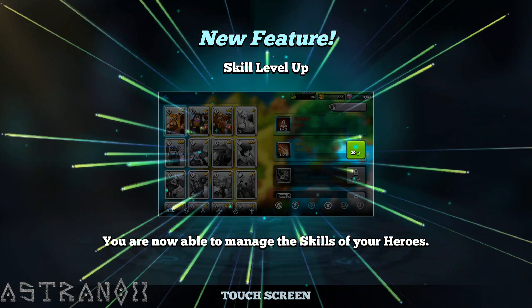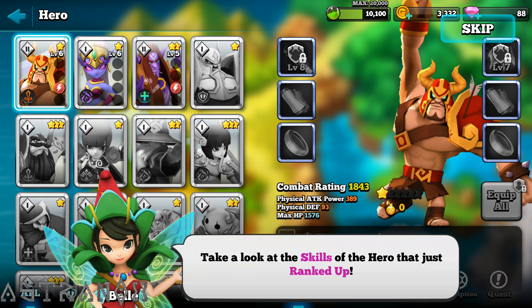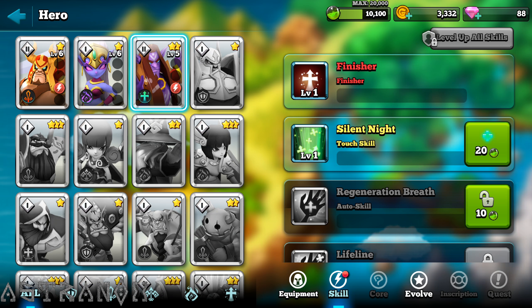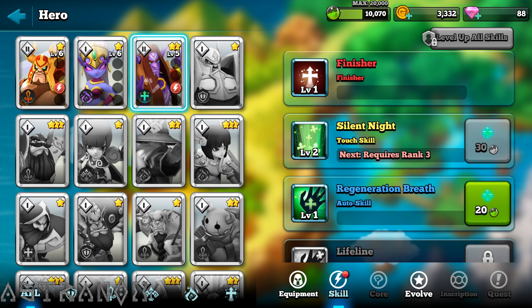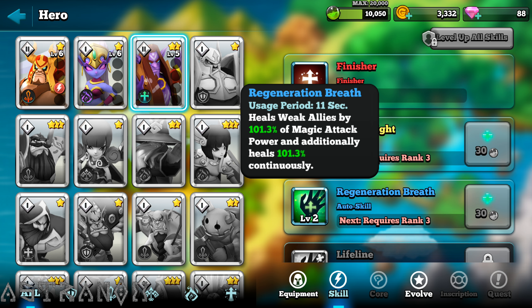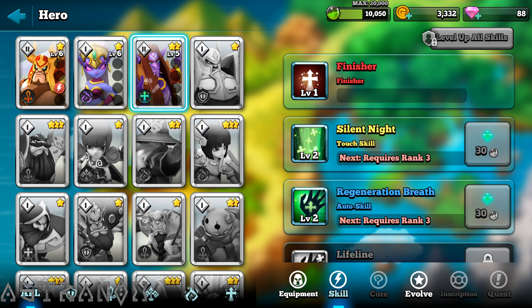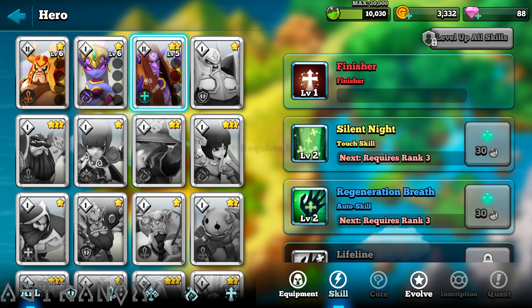Skill level up — you are now able to manage the skills of your hero. It costs the thing I got when I logged in. Auto skill — nice. What happened on the next level 99? Just more power, still 11 seconds. Should I even power up their skills? They're like level 1 heroes.